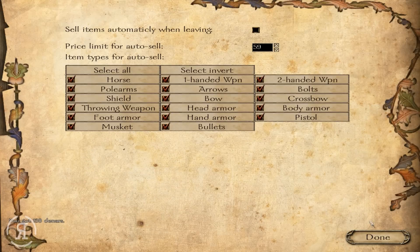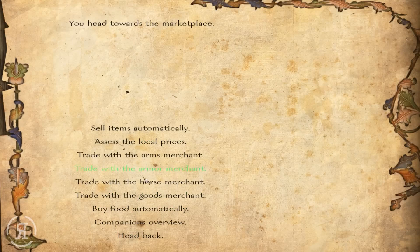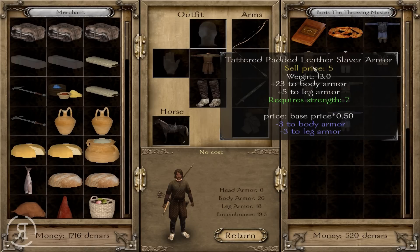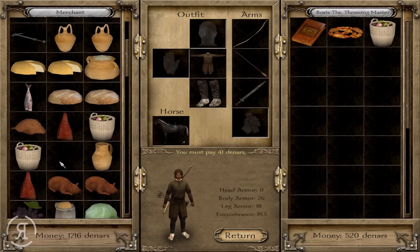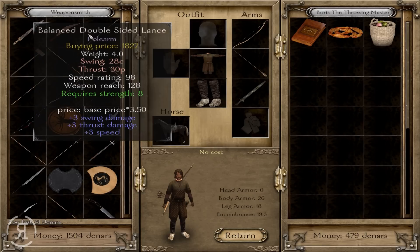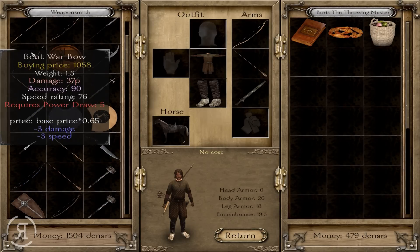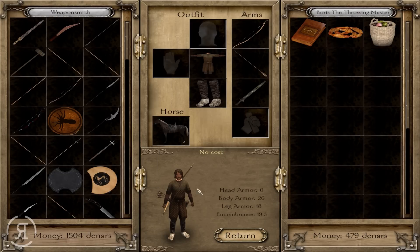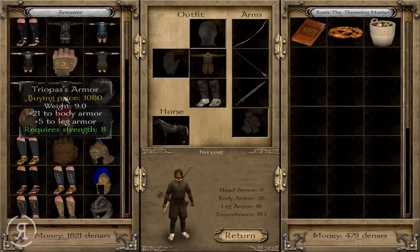Let's set the auto-sell price limit to around 60 — items below that price will be sold. There's also a Book of Healing that improves wound treatment, which isn't bad. Looking at the available armaments, we have balanced Greek javelins, heavy mallets, Ithican swords, war bows — the war bow looks very cool — and a double-sided lance too.